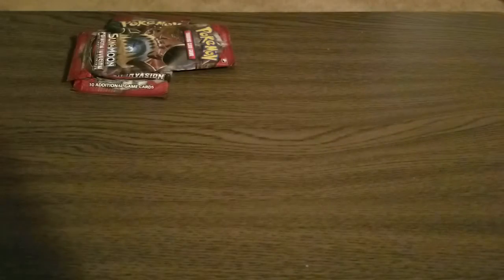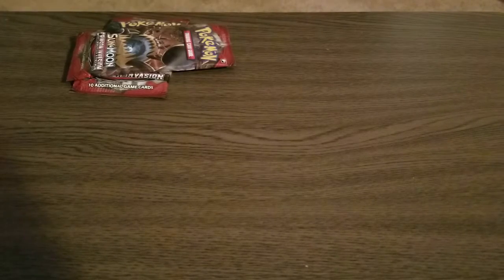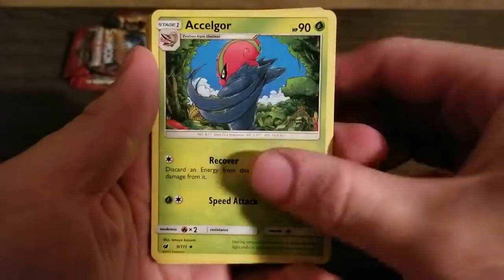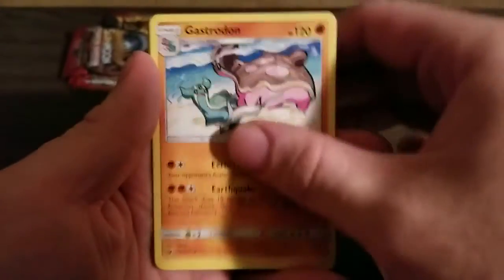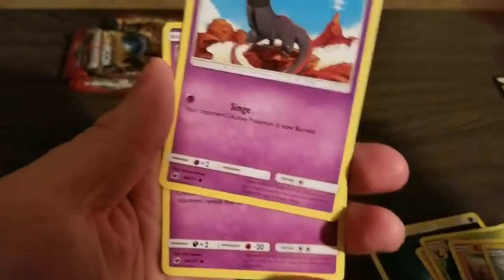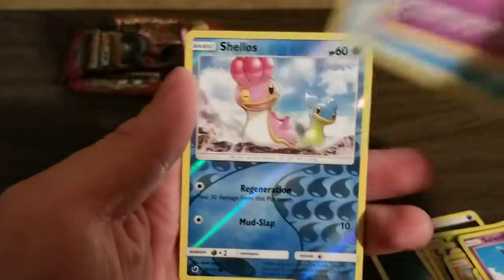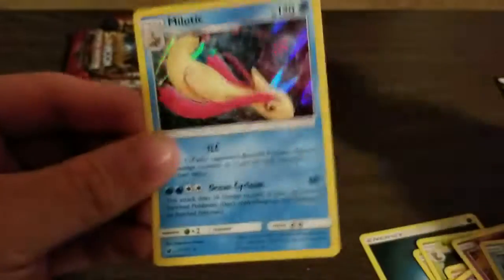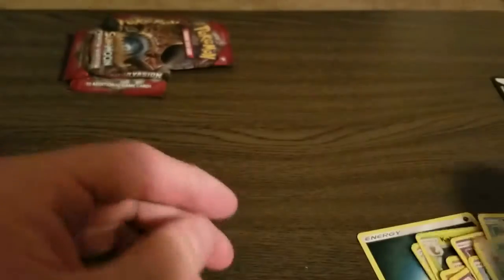And then we have 3 of the Crimson Invasion packs. I'm going to open this on camera. Code card to the side. So we have Darkness Energy, a Solgaleo, Kakuna, Gastrodon, Cubone, Feebas, Sandile, Pumpkaboo, Corphish. Reverse Shellos. And a Holo Meloetta — very nice, I guess. At least it wasn't a non-Holo Rare. We'll put those up there.